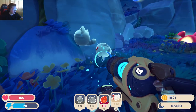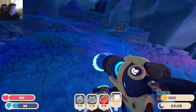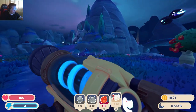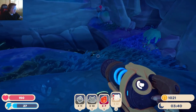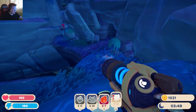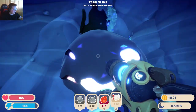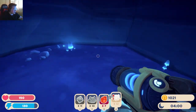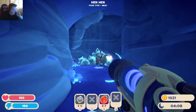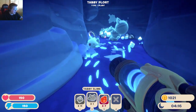If we can just grab enough tabbies... like I said, I'll just shove them in a corner and make them make some plorts for me. There we go. Is that enough? We'll just throw a bunch of chickens in here so they'll eat. Where are you going? Get back in the corner where you belong — make me some plorts. Alright, is that enough?